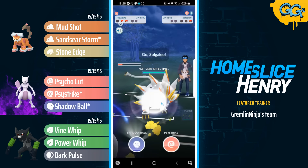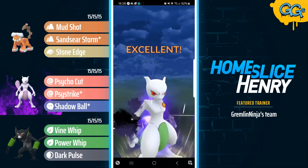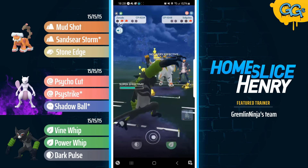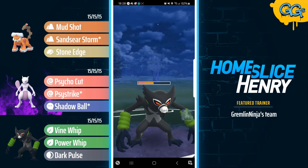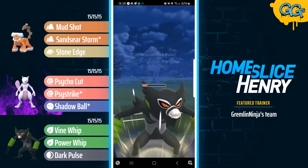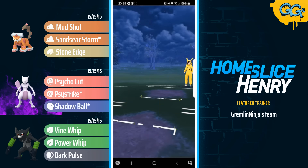Opponent sends in the Zygarde — it does not make it to a move — and in the back, right on cue, it's the Solgaleo. Solgaleo would love to have a shield right about now as the Shadow Ball connects. In comes the Zarude. Zarude making it to the Dark Pulse, and this is not enough for a Flamethrower. At worst it's an Iron Head — Iron Head will not KO, and the infamous, dreaded Zygarde-Solgaleo core is going to get KO'd by Zarude.